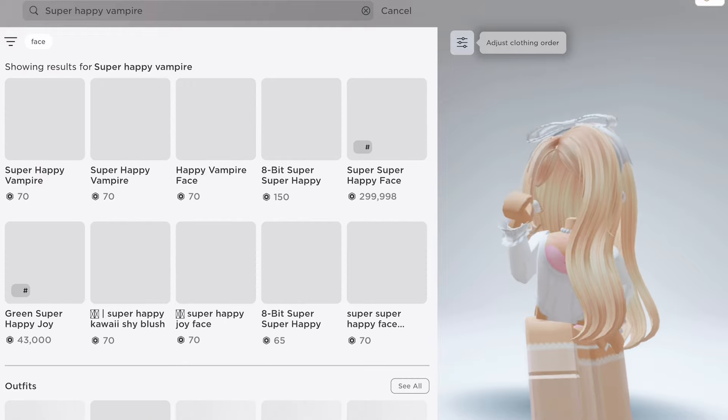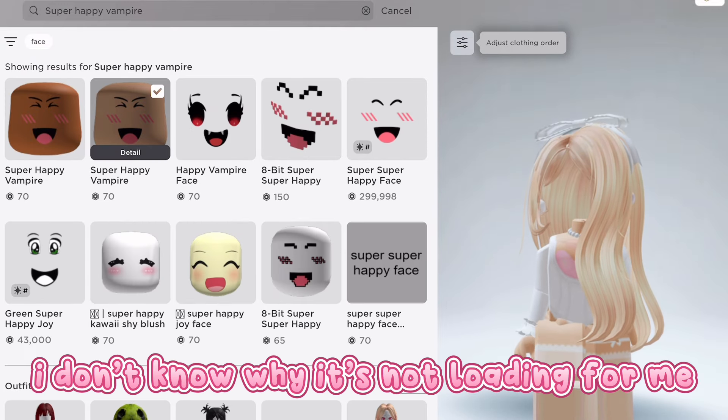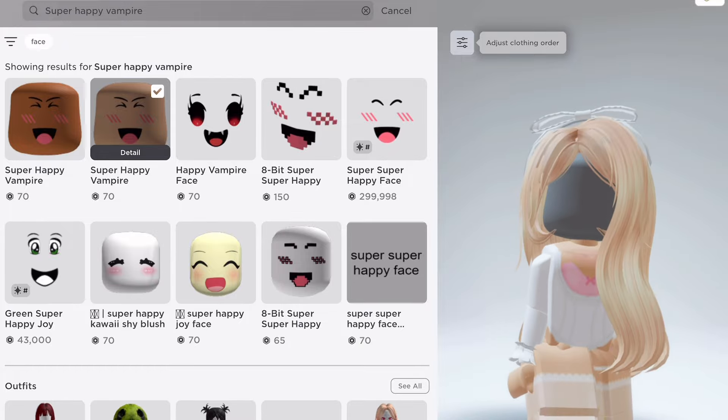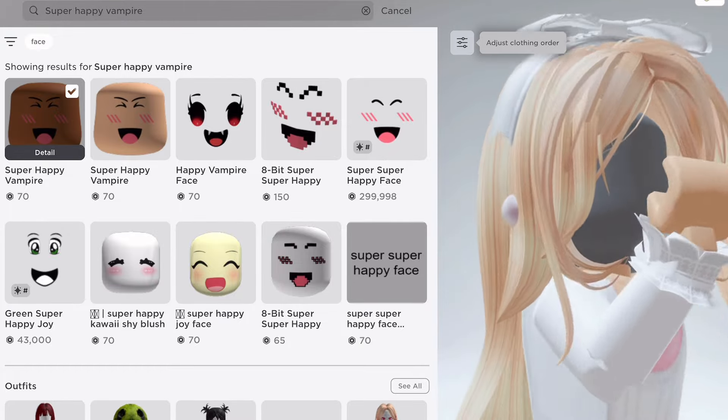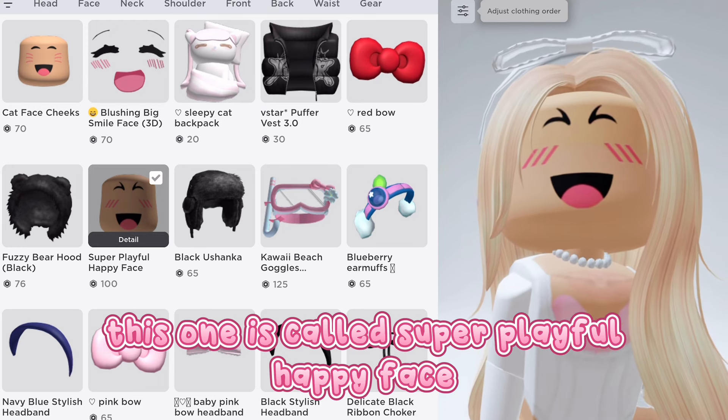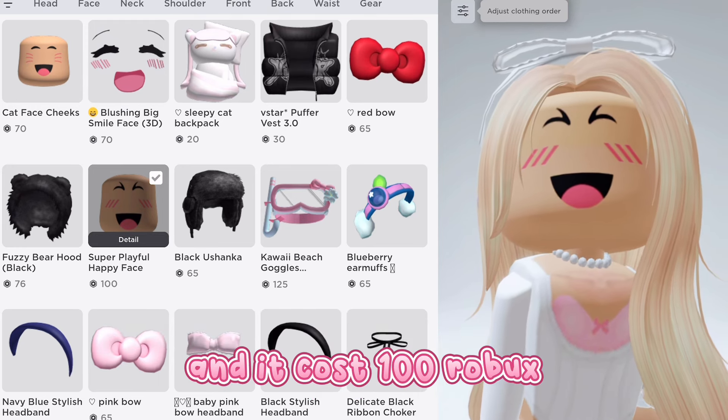For the next one, search up super happy vampire. Here it is — I don't know why it's not loading for me. This one is called super playful happy face and it costs 100 robux.